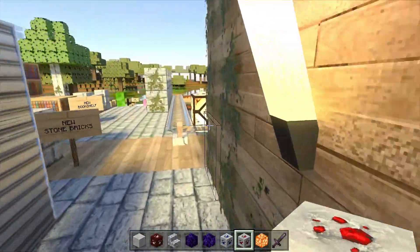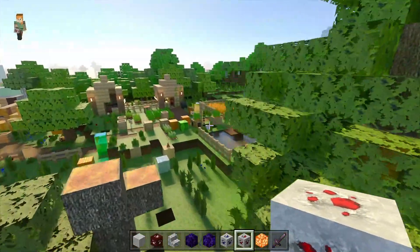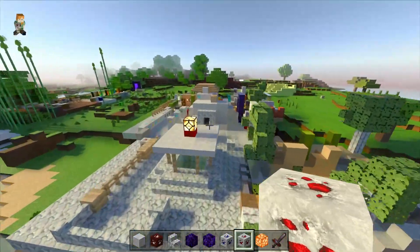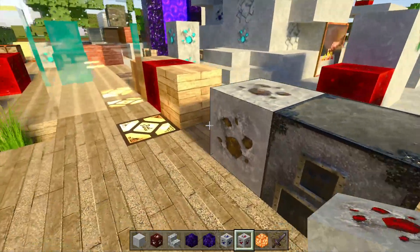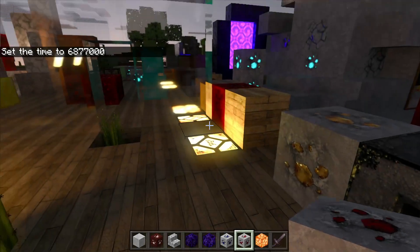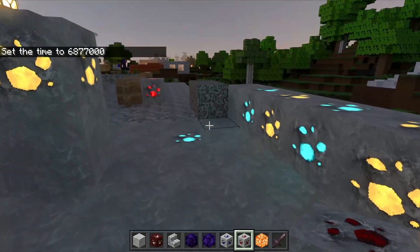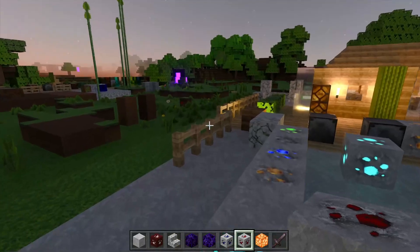The creator of this resource pack has given us this world so you can actually download it and try it out for yourself, seeing the different elements of it. Let's just turn it to night again — as you can see we've got the glowing ores here as well, quite nice, completely revamped from the original glowing ores.